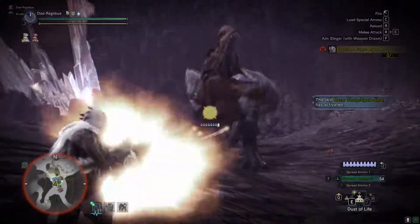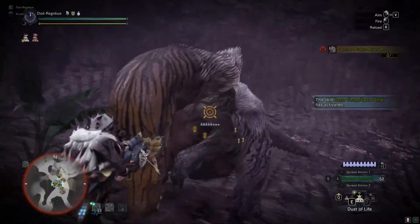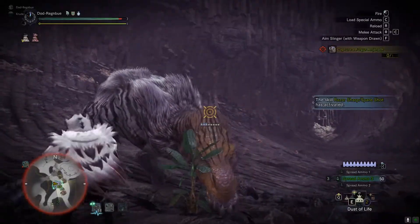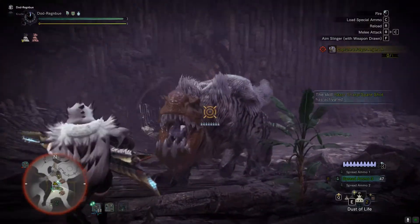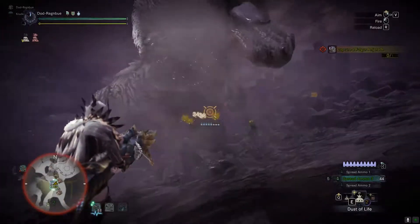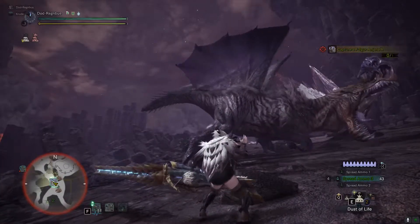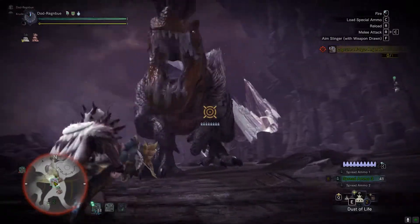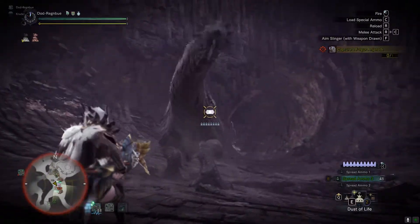The first is my solo build — shield and the ability to heal is great. It's not the most tanky build but it survives, does its job. The second is the current meta, which I've tried to beat but that damn Rajang build is busted. This is generally what I play in a group, particularly when I'm playing with my wife, because she has all the heals.